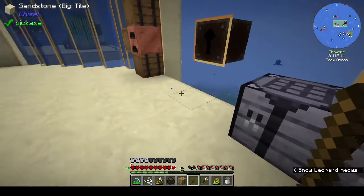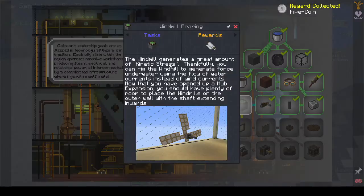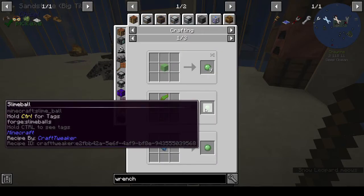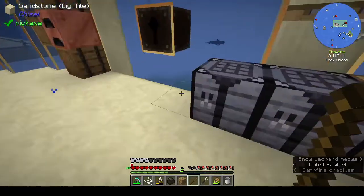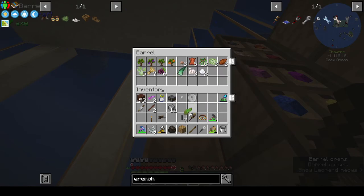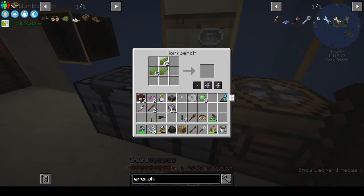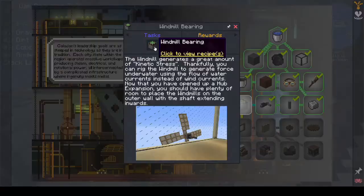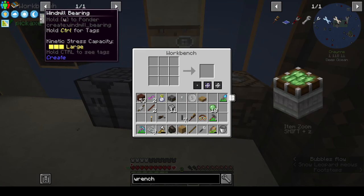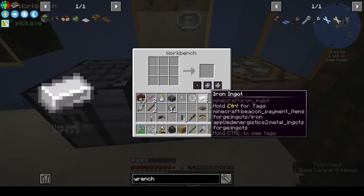We'll see how it goes with Create — we got a five coin from that. Windmill bearing — we need a sticky piston and a slime ball. Five kelp gives you slime — I like that recipe! Do I have five kelp? We have four — I'm sure we had more. Yes, I knew we had more. A windmill bearing needs andesite alloy, a turntable, a shaft and a slab. Turntable needs an iron gear — I'll see more sifting in my future.